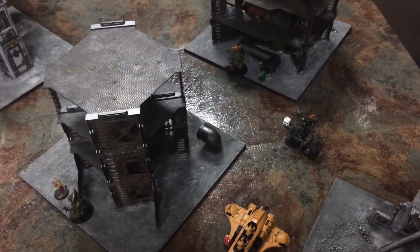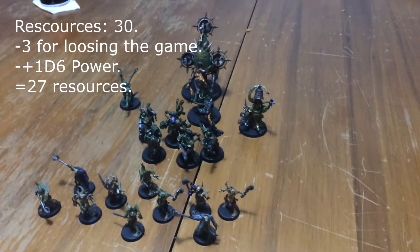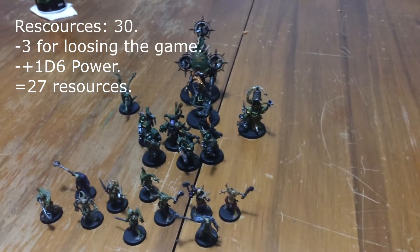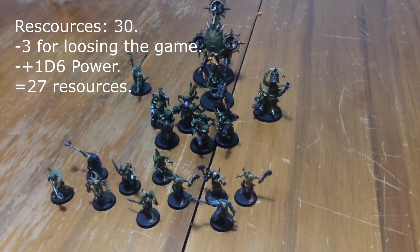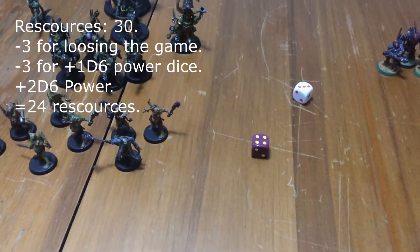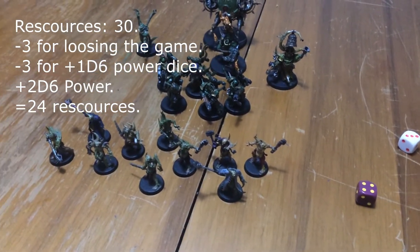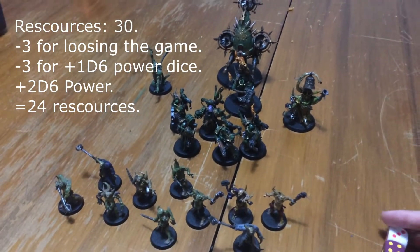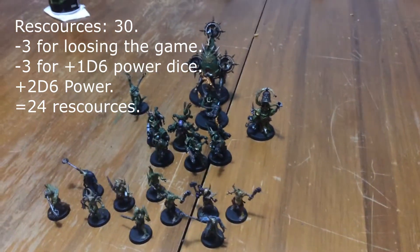Post-game: Death Guard lost, so they only get a d6 power, but they're spending three resource points to add an extra d6. Rolling it up — four, five, six, seven — so seven power total is added to the Death Guard warband. Not going to try for a re-roll. We'll be right back to show what gets added.